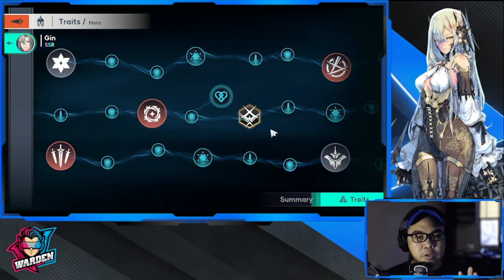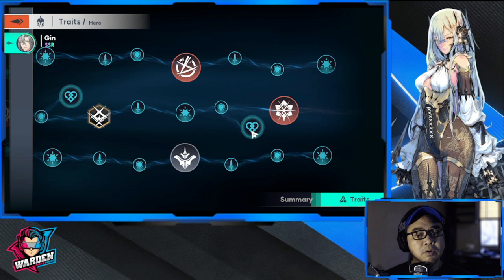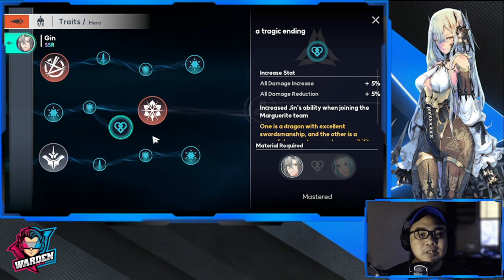For his bond, the first requirement is Semi — most of you should already have her unless you're a beginner. The second bond unit is Marguerite, so you'll need to get Marguerite eventually if you plan to get Jin.